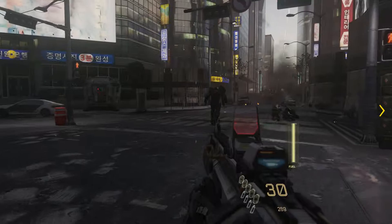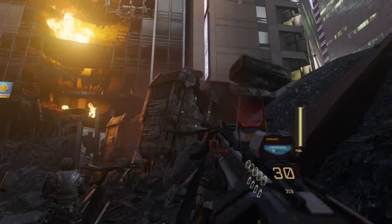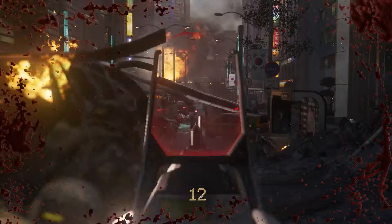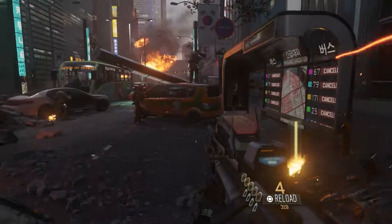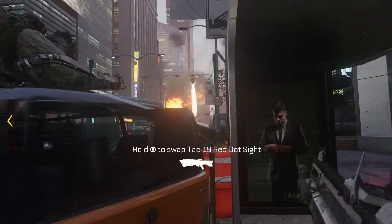This is going to be your first bit of intense fighting. As you come around here, this big walking tank is going to come over the top of you. Make sure you take out all of these before proceeding. You can use your double jump and strafe. You've also got flying grenades that automatically detect the enemy, so they work out very well.